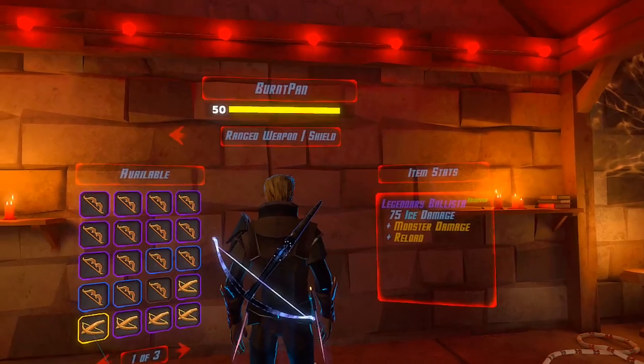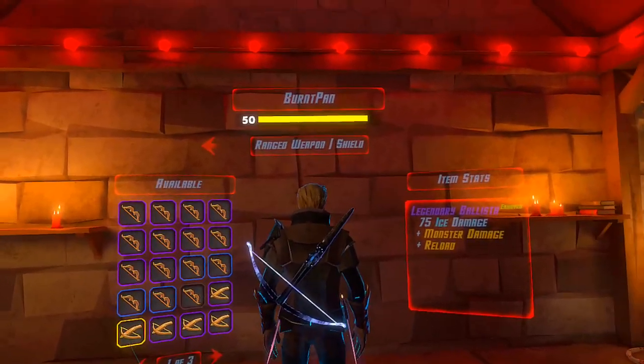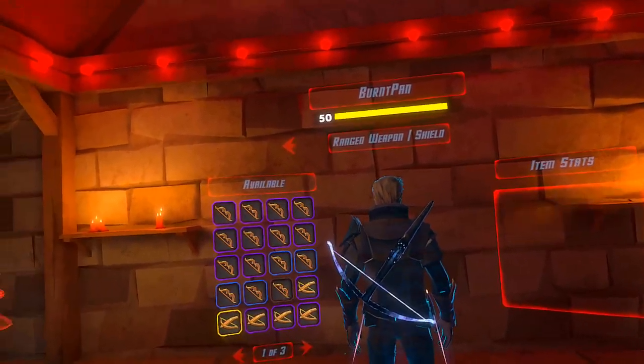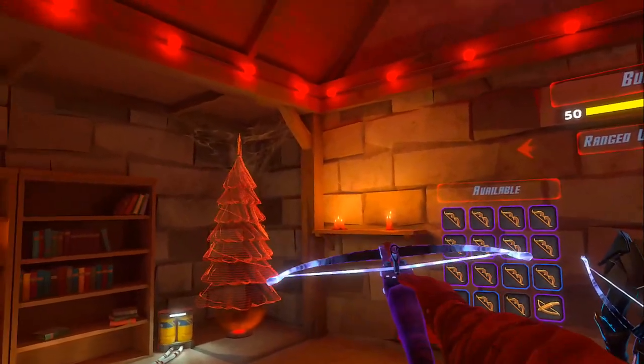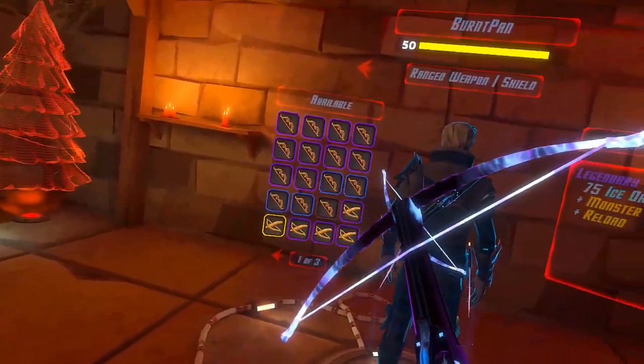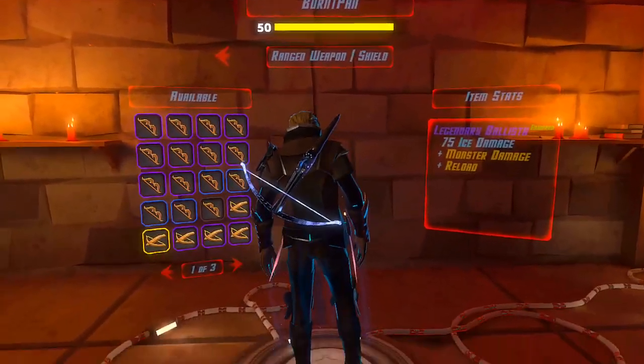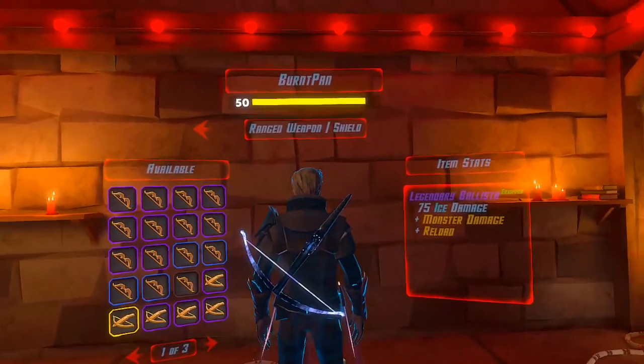Here we got the ice crossbow with plus reload. Plus reload is probably the best perk, especially when you get it at level 50, because then you've got seven shots — one, two, three, four, five, six, seven. Pretty overpowered. Let me just do a quick reload. Yeah, that was probably my favorite loadout.